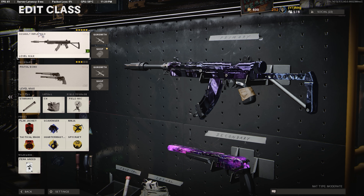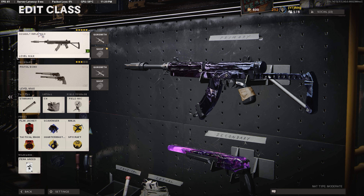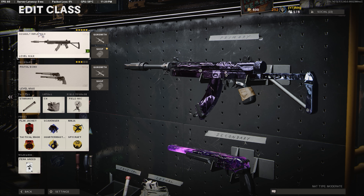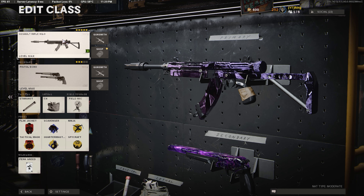Alright guys, here's the Vyro class. Before I get into that, we got two gameplays in today's video. First gameplay: triple nuke on Nuketown. Second gameplay: double nuke on Crossroads Strikes. Let's get into the class. Hopefully you guys enjoy.